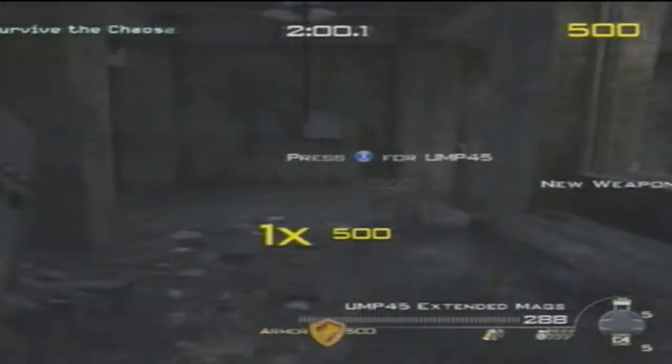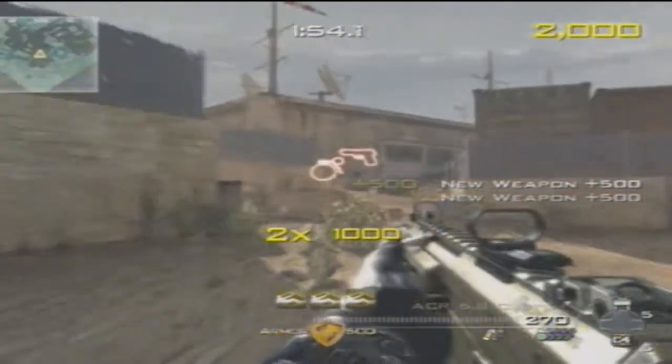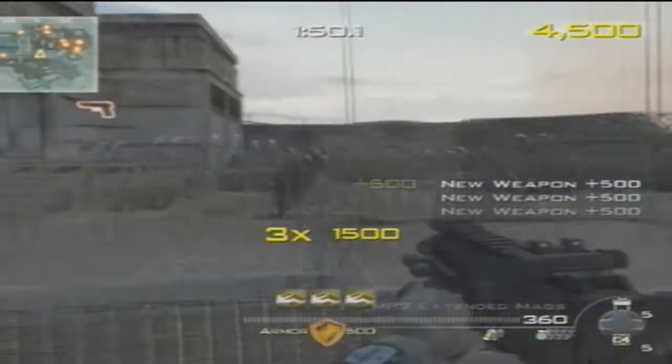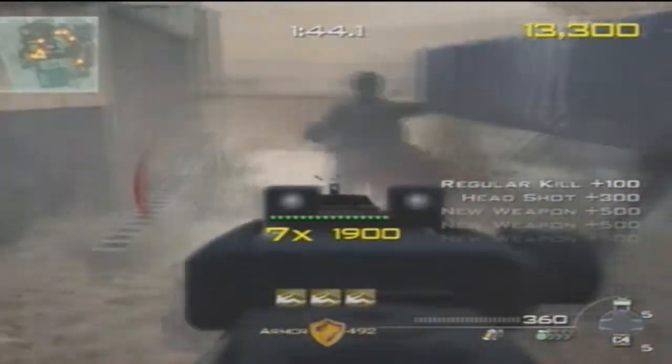Right off the bat, you'll see my starting route that I run pretty much every time. I grab the UMP to the left, then I run and grab the ACR, then I grab the MP7 up on the hill. I do that because it gets me more points and I want to end up with the MP7 — it's a great gun for this mode, shoots fast, got a ton of ammo.